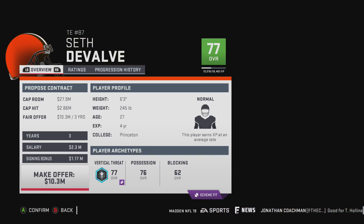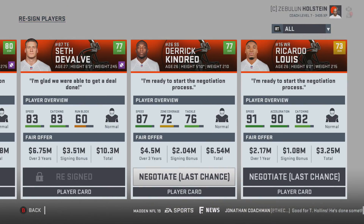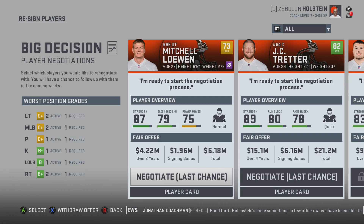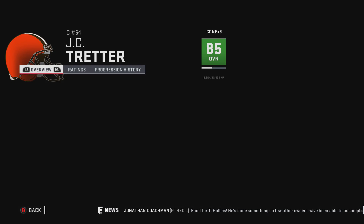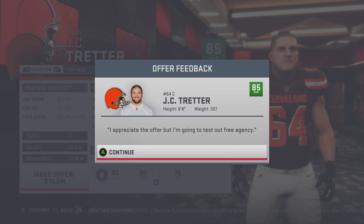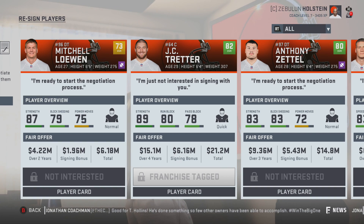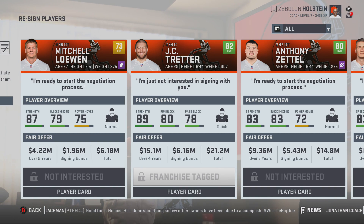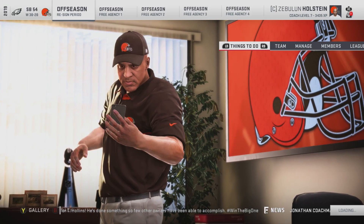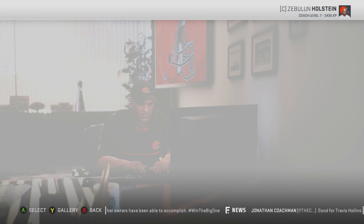Zettel I probably should have re-signed already. Seth DeValve — a backup tight end is never a bad thing, nice to have depth. Treader — we are gonna have to tag him. Actually let's drop him a little bit and see if he takes it. If not he'll test free agency. We're paying him basically a three-year 24 million dollar deal, but we're not technically locked in so in the long run it works out for both parties.